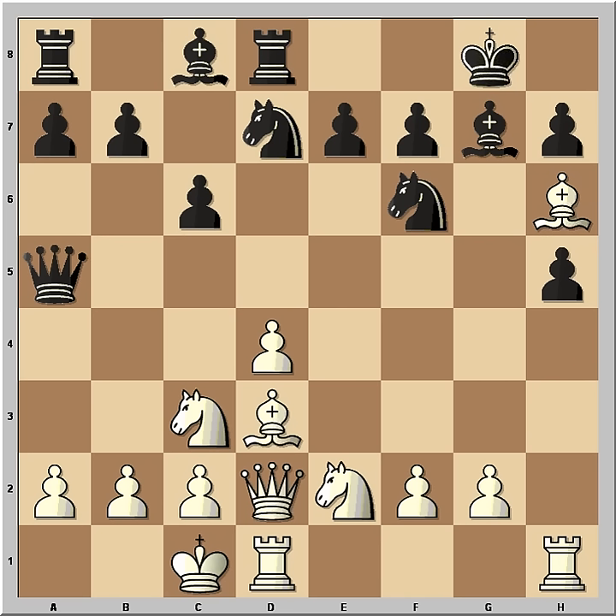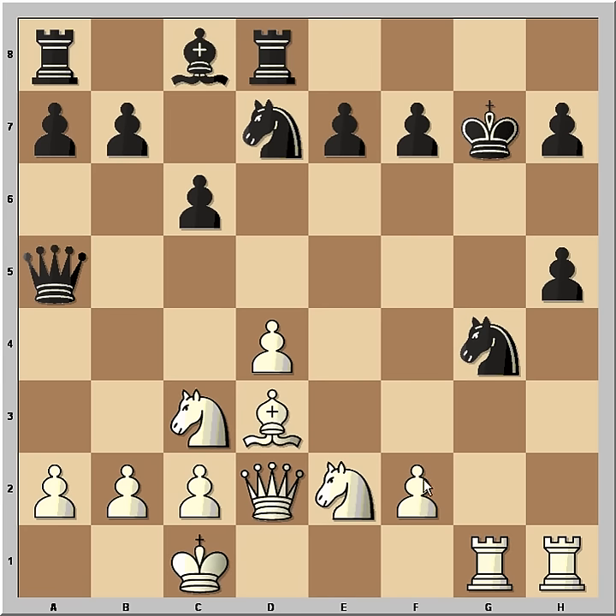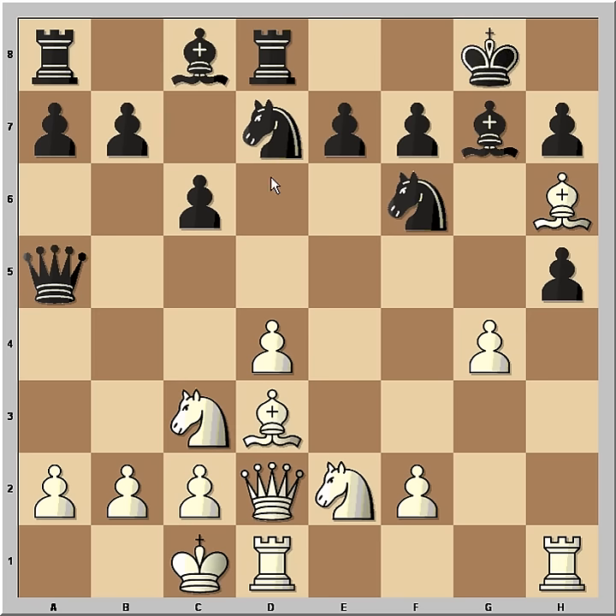Now let's see how Fischer continues his attack. With the next move, which is g4, he is keeping black busy on the kingside, so black never has a chance to launch his own counter-attack or pawn storm on the queenside. What would happen if knight takes? Then we could have either rook from d to g1 or immediately bishop takes on g7. And if king takes, then we have this variation and f3 and the knight is lost. That's why after g4, black didn't take the pawn. He played knight to f8 — the idea is to bring the knight to e6 and protect the bishop on g7.